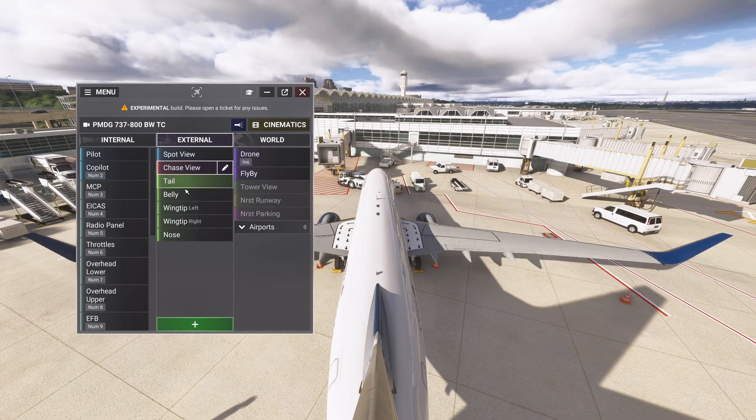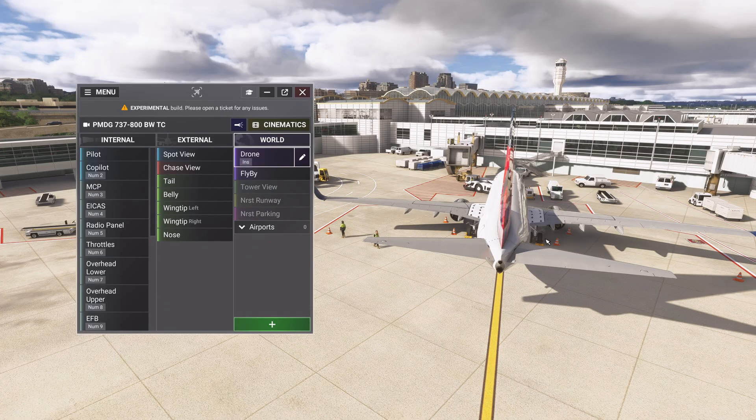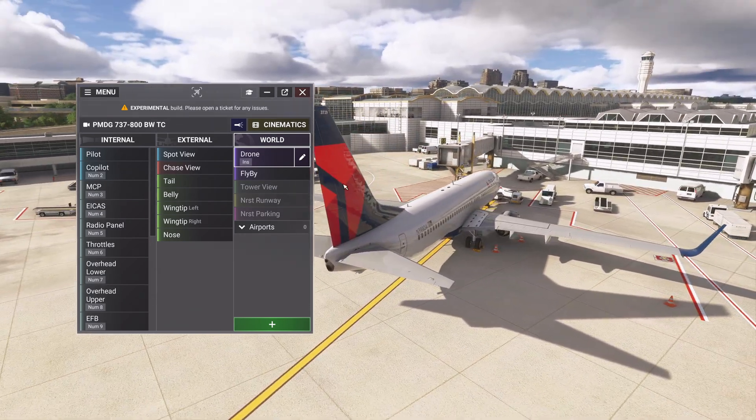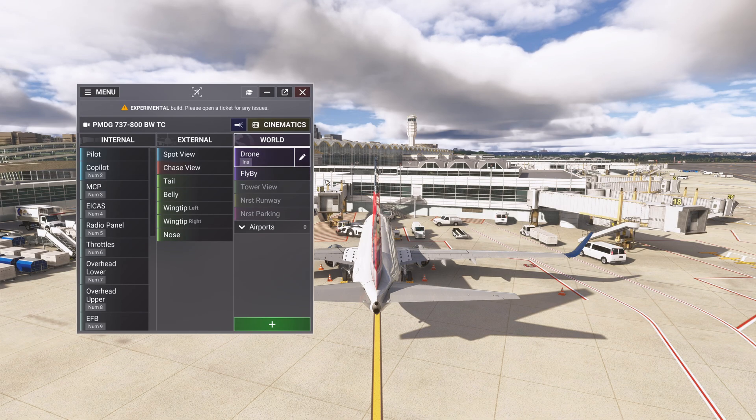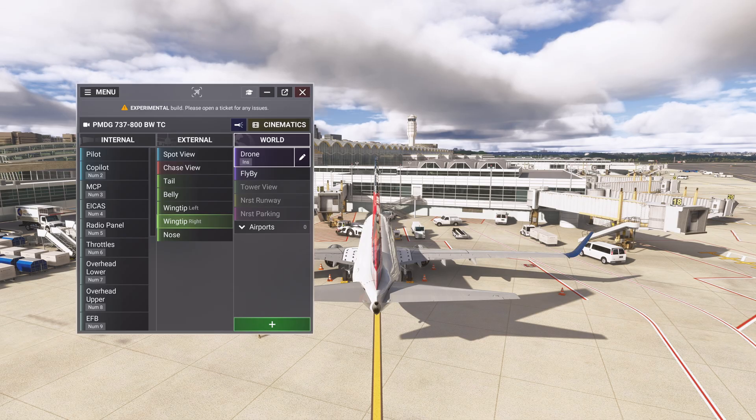For external views you also have chase view and a bunch of different views. You can set up a new view as you like or import from the community section. For world views, you have the usual drone view which was there by default, a flyby view for recording flyby footage, and tower view, nearest restaurant, nearest parking - all the common options. I mostly use spot view, drone, cinematic, and cockpit views, but it's really good to have this structured UI and camera system.